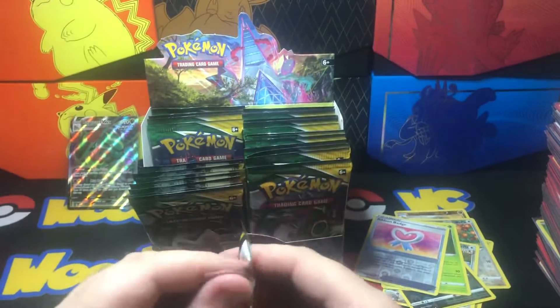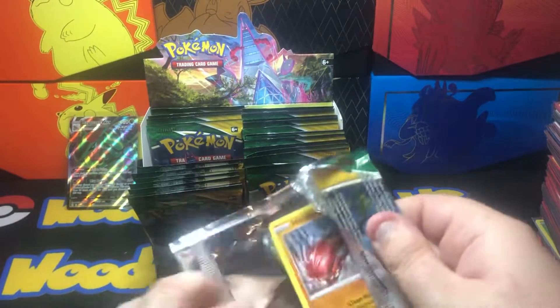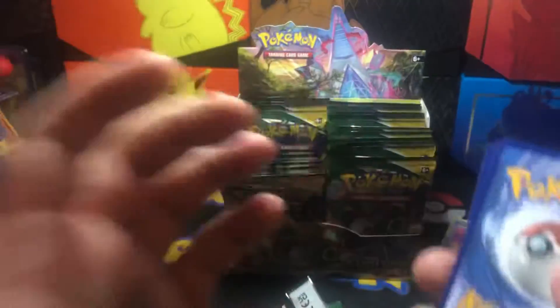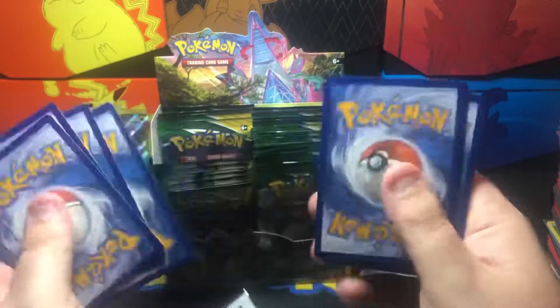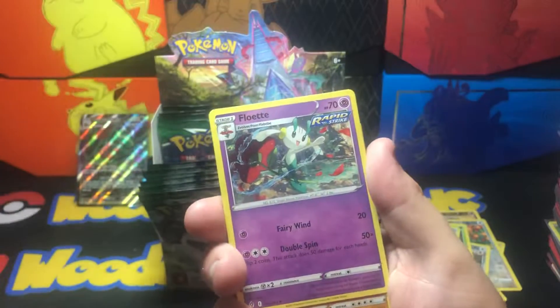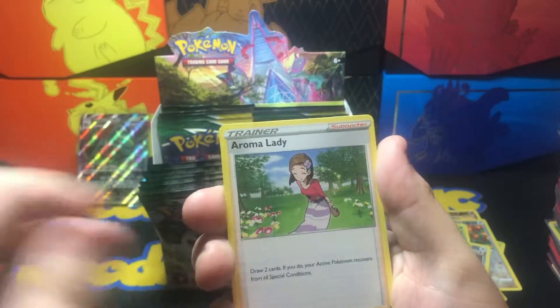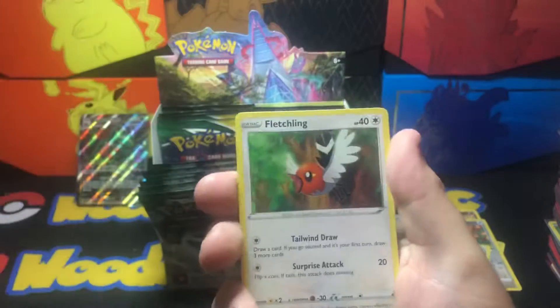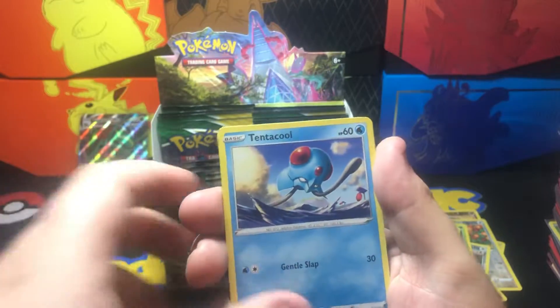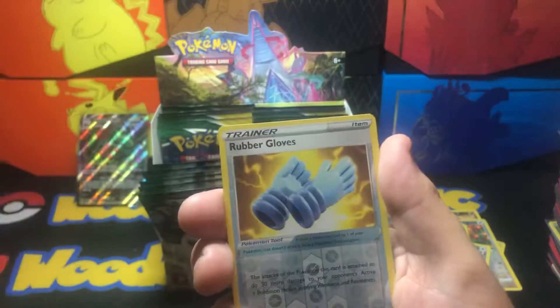So far we only had one big hit and that's Rayquaza. Let's see if we can get something out of this next pack. Metal Energy, Floette, Buldour, Aroma Lady, Hitmonchan, Fletchling, Tentacool, Pikachu. Training Gloves is reverse, and Unown Pincer non-holo.